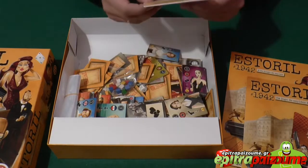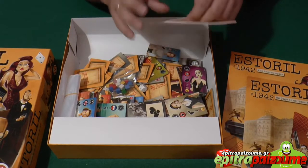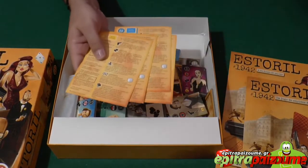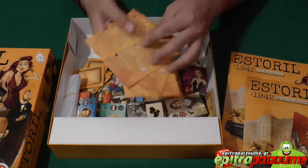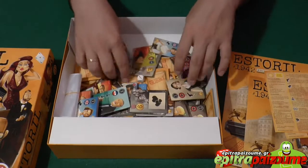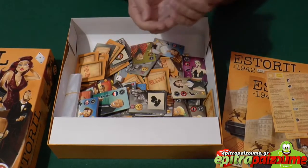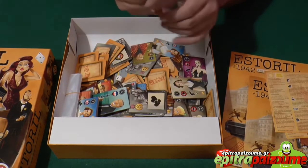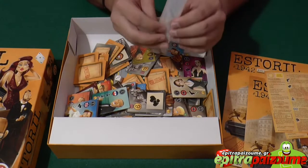What we get inside are play mats. You can print those from the internet if you want to have the English version as well. I got the Portuguese-Spanish version, or rather the European version. We also have cubes — typical cubes that you get in your Euro games — and buggies.